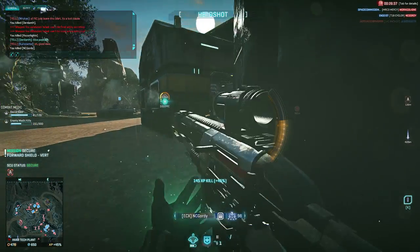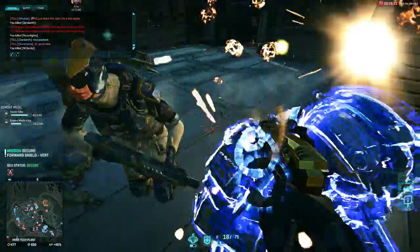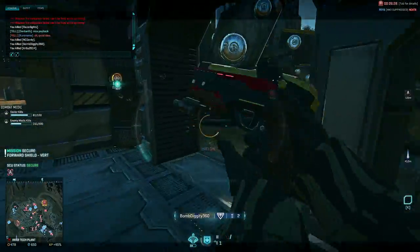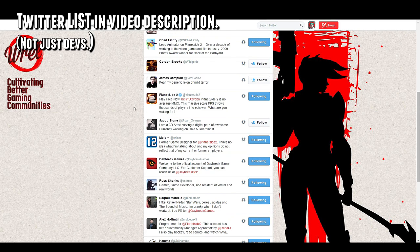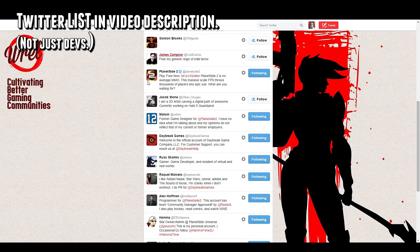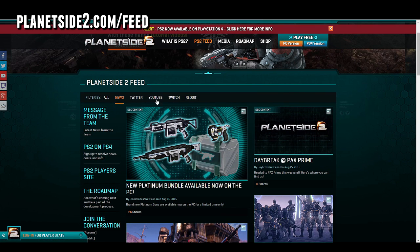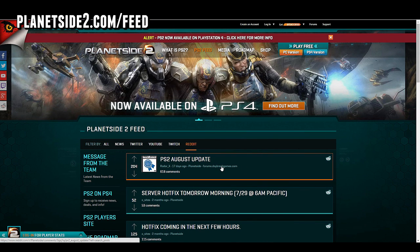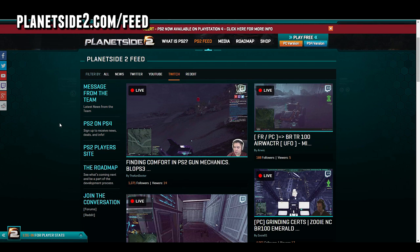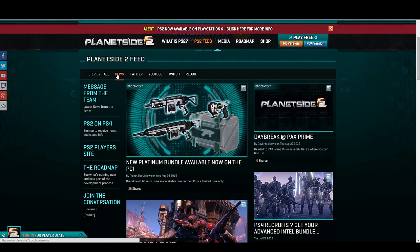Content isn't just streams and videos though. A lot of updates and information about Planetside 2 come through Twitter, Reddit, and the official forums — but mostly Twitter and Reddit unless it's a big official update. I put together a list of developers you can follow on Twitter for Planetside 2 updates, and you can pick and choose who to follow by just viewing the list. If you go to Planetside2.com/feed, you can click the Reddit tab and see all the official threads, plus various other filters showing different forms of Planetside 2 content on that feed page.